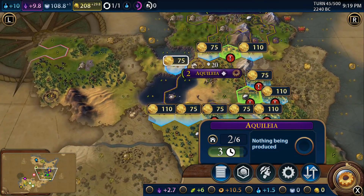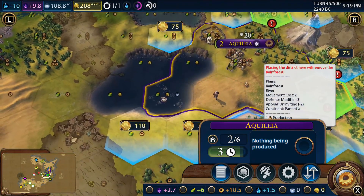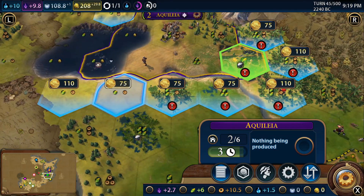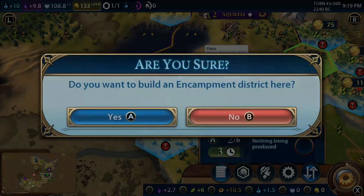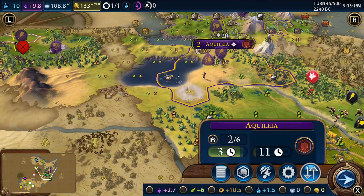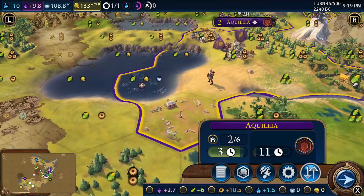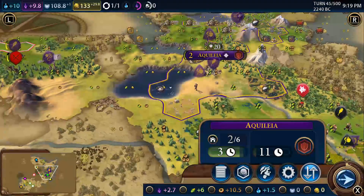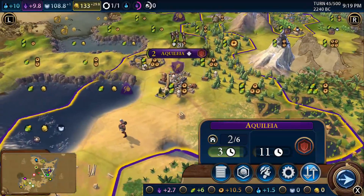I want that other tile for a mine, so we're going to buy this one here instead. More expenditure - we've spent a ton of money already this episode. We'll buy that and stick the encampment there. That is the military district, which should give us more experience. We need it, and it's going to be really good to have - it's going to absolutely boost our production.